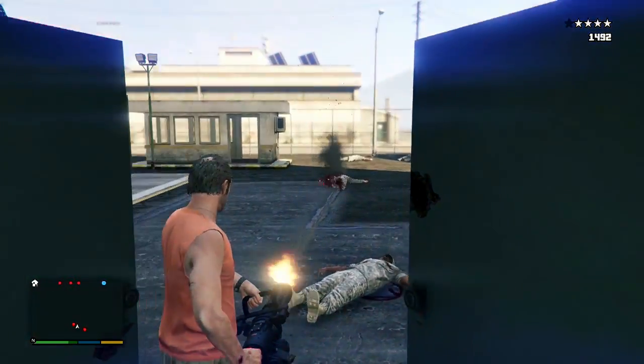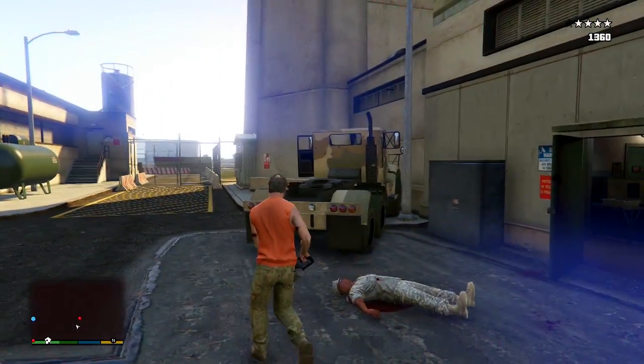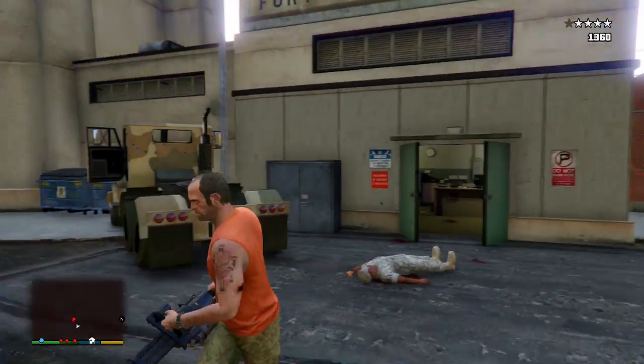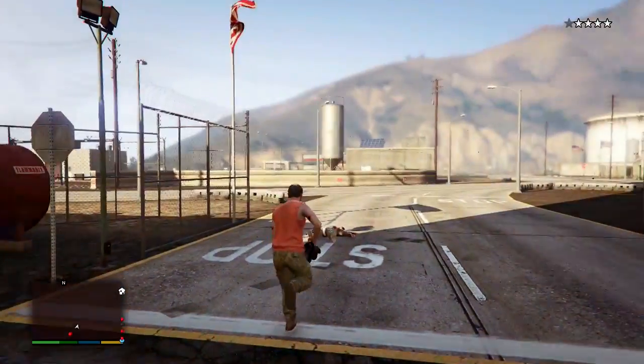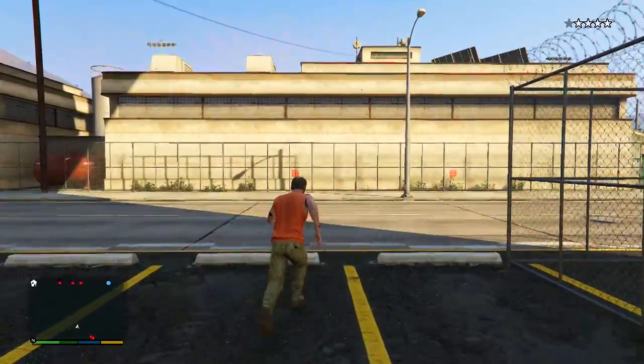If it isn't in free mode, you can bet it's going to be heavily guarded — like another Fort Zancudo — with SAM turrets on it shooting you down if you get near it. That'd be cool but would kind of suck if you just want to get on the carrier and have a little fun. Hopefully we're going to see it in free mode; that would be the best thing ever, but we'll just have to wait and see.